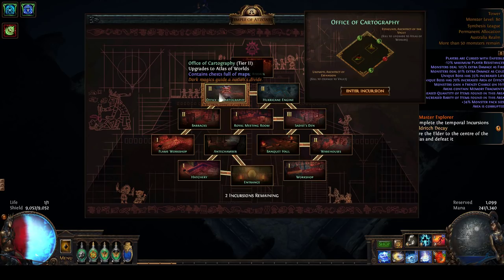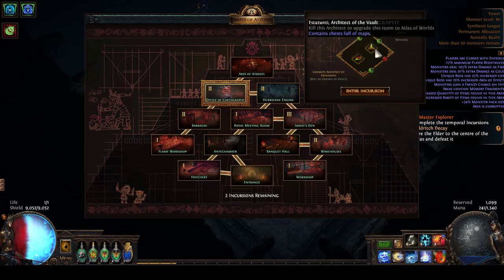I've made a strategic decision that I want to upgrade this to the Atlas of Worlds, which means I need to kill Esther Zunti. Esther Zunti will be marked with the upgrade icon - a stylized upwards arrow - that's the upgrade. The red and green switcheroo icon indicates you're changing the leader of the room. So my goal is to kill Esther Zunti, and I'm just going to open the portal to the incursion.